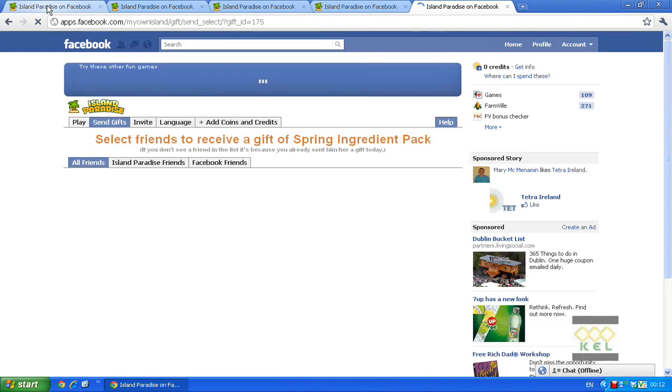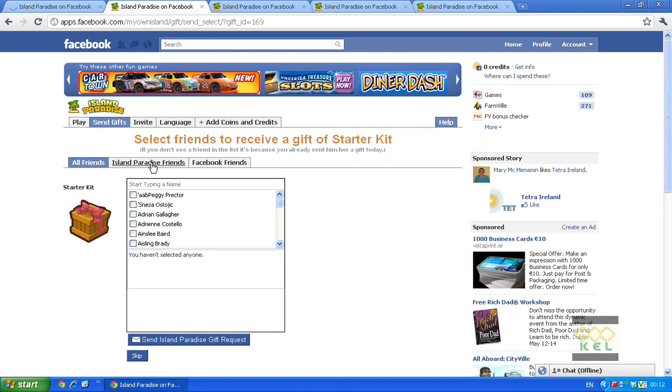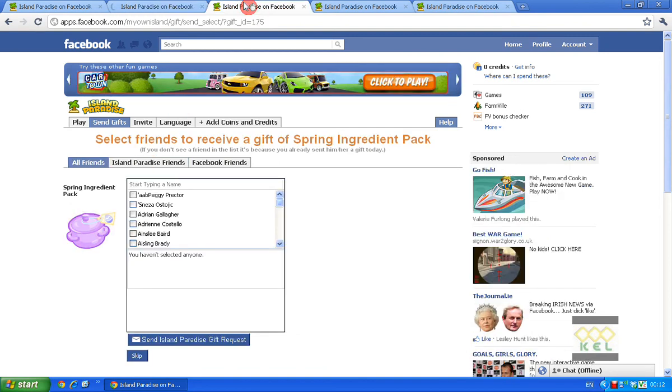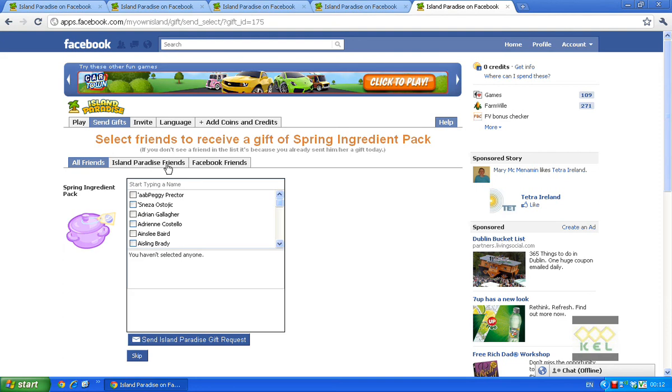Now go back to the first tab and click on Island Paradise Friends. Up to your second tab — Island Paradise Friends. Third tab, friends again. Fourth tab, do the same. And fifth, do the very same.